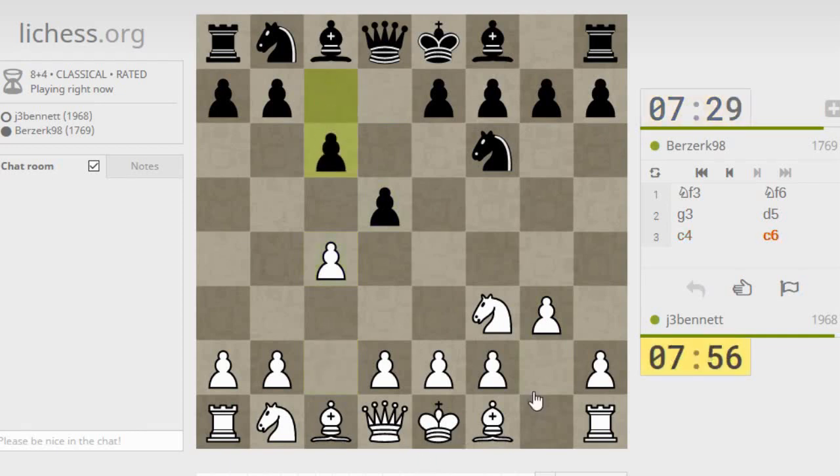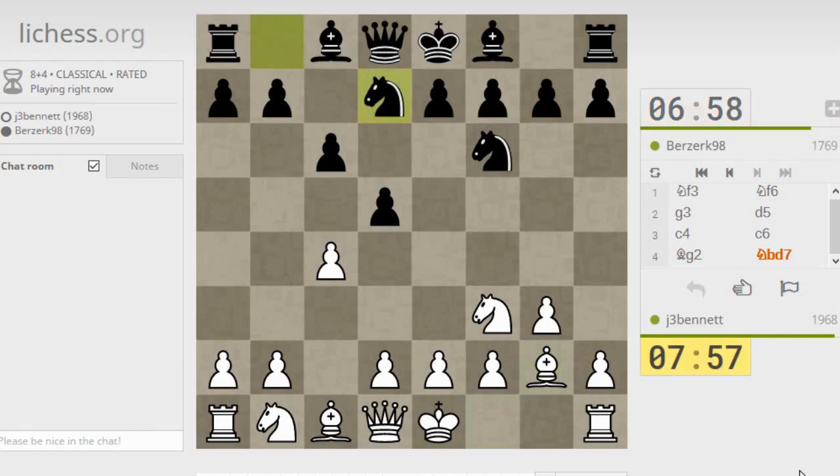See if he takes it — I'm going to leave it there for a second. He can actually grab the pawn and hold on to it if he wants, and that might be interesting. It leaves him with a weakness on c6, because the way he holds on to the pawn is by playing b5, so that leaves the c6 pawn with no defenders and I can start harassing it with moves like a4 and b3. He doesn't take. Well, now I'm going to fianchetto the other bishop. It's not a gambit anymore because I will have to take back.